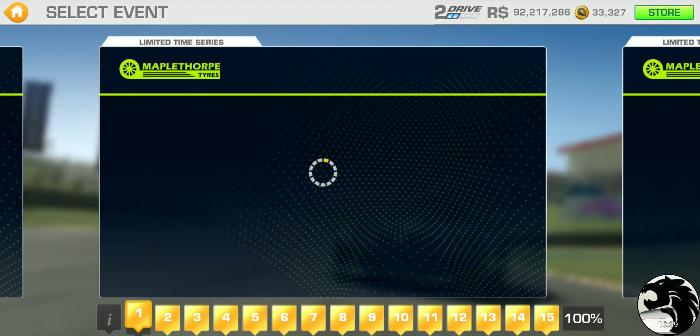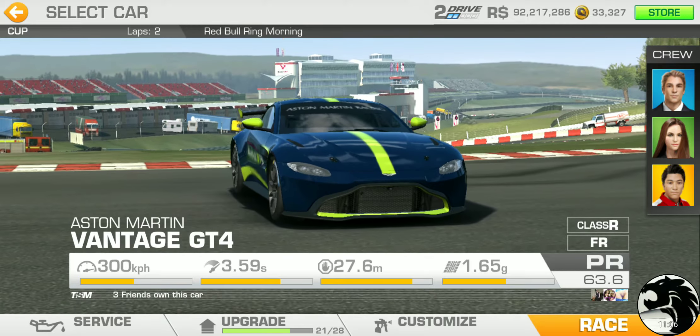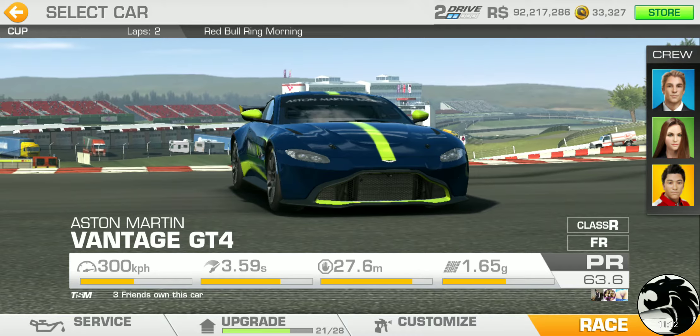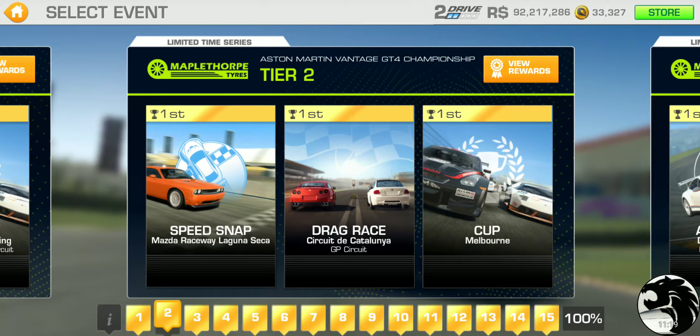Let's do a quick series overview. We've got elimination at the Brickyard, speed record at Suzuka West, and the cup at the national circuit Red Bull Ring. The lap count gives us a good idea of the series length — two laps. This is going to be longer than the Camaro series but more like a normal length series, not as long as the Mercedes one.